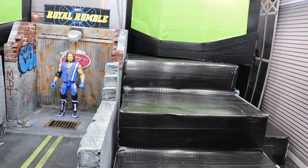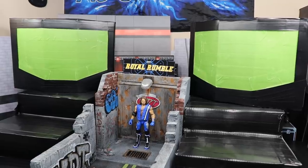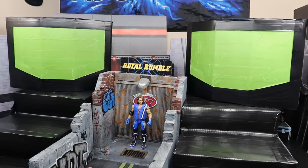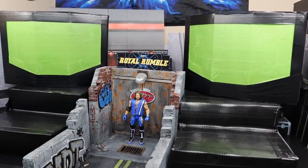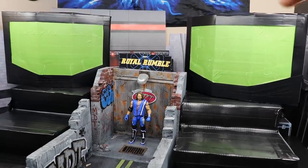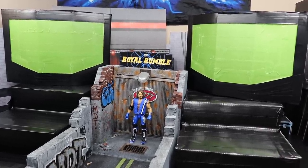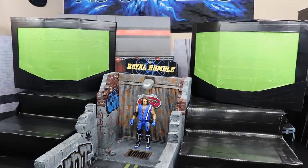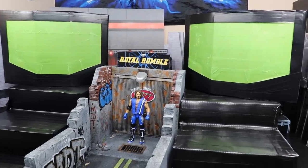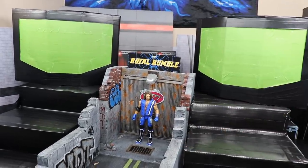I'm thinking about getting the NXT guardrail set to put in front of the crowd - that would add another layer. These titantrons are very important. On either side we have a titantron, and I'm a little worried about how I'm going to do it in editing - I should be able to plug two different screens in and have the Royal Rumble countdown playing on either side. These are actually the Undisputed Epic Moments three-pack boxes - I taped around the plastic screen and covered it in green painter's tape for chroma key.